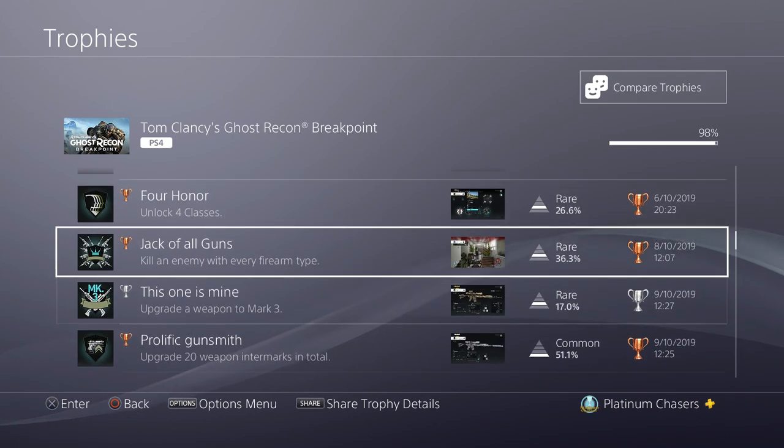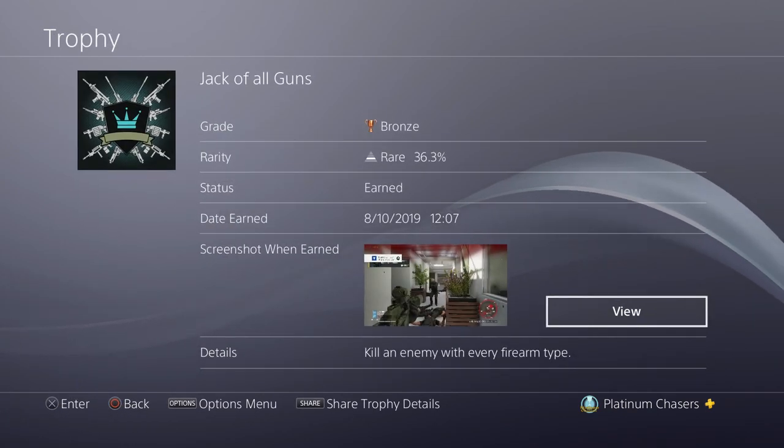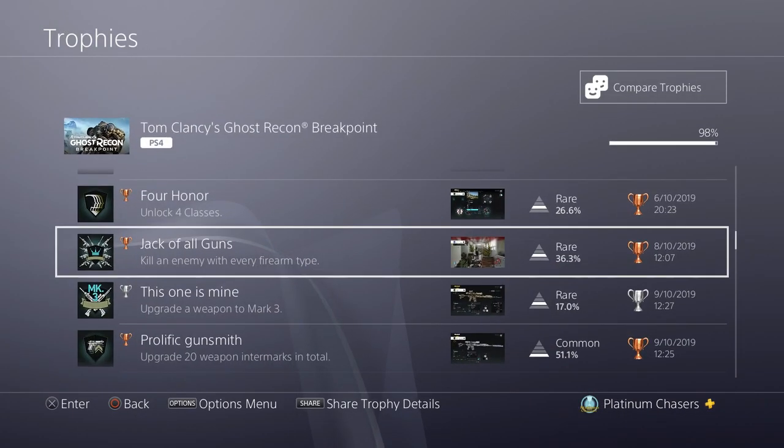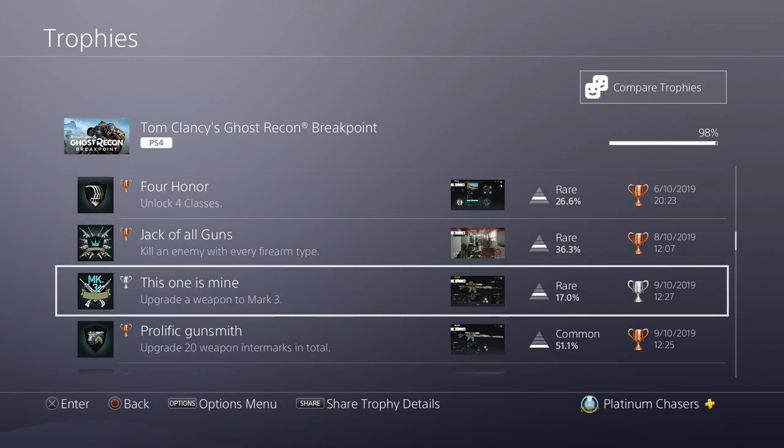There isn't a trophy for getting to level 30 — we'll get to that. Kill an enemy with every firearm type. There are assault rifles, handguns, LMGs, shotguns, SMGs, snipers and DMRs (designated marksman rifles), which are like sniper rifles but better. Just kill one person with each of those. You don't need to be a specific class — you can equip any gun with any class. So if you don't ever use shotguns, just pick up a shotgun when you get one, equip it, kill a guy, and move on.